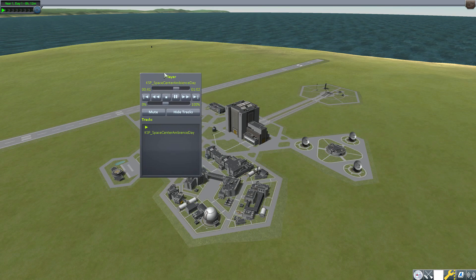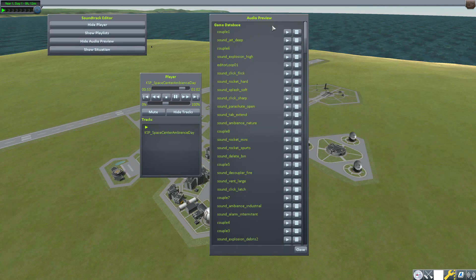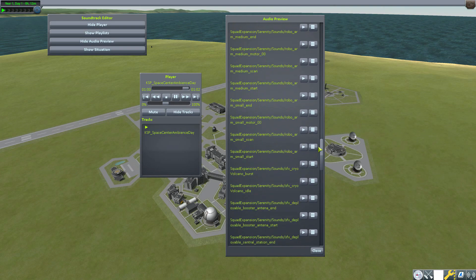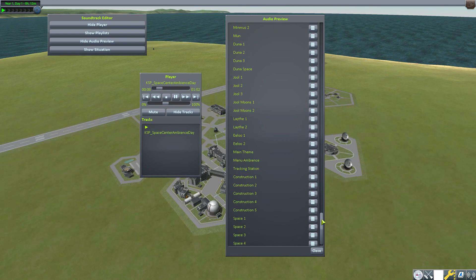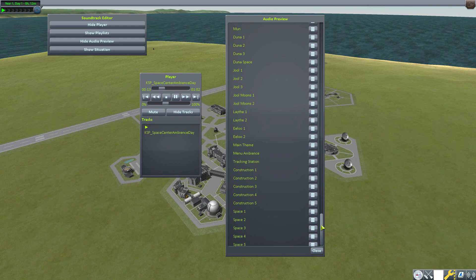You can see what tracks will play when you're in each of the different game scenes in KSP. The fun part is we can see all the new tracks added if we right-click instead of left-click and look at the audio preview. The game database things are all the default music and sound the game comes with, but down here in this music category are all of the new songs that CTN made himself to add into the game.